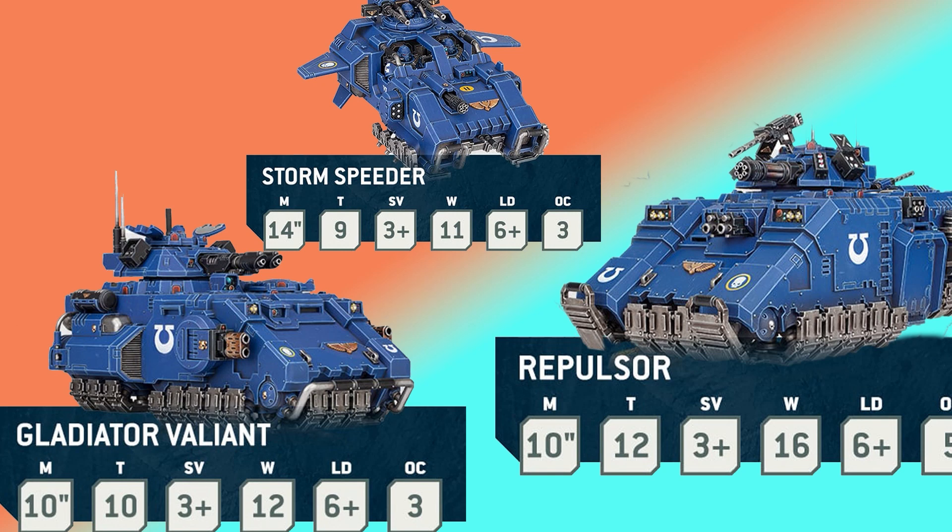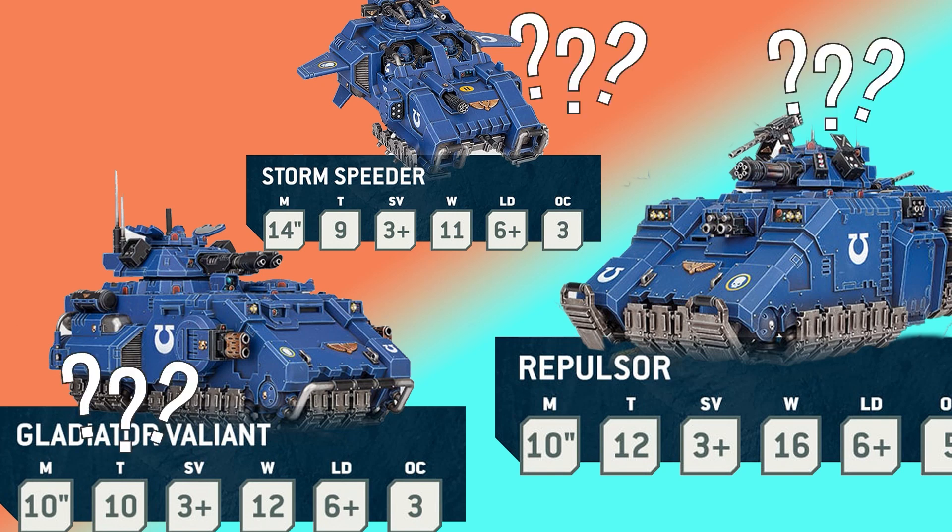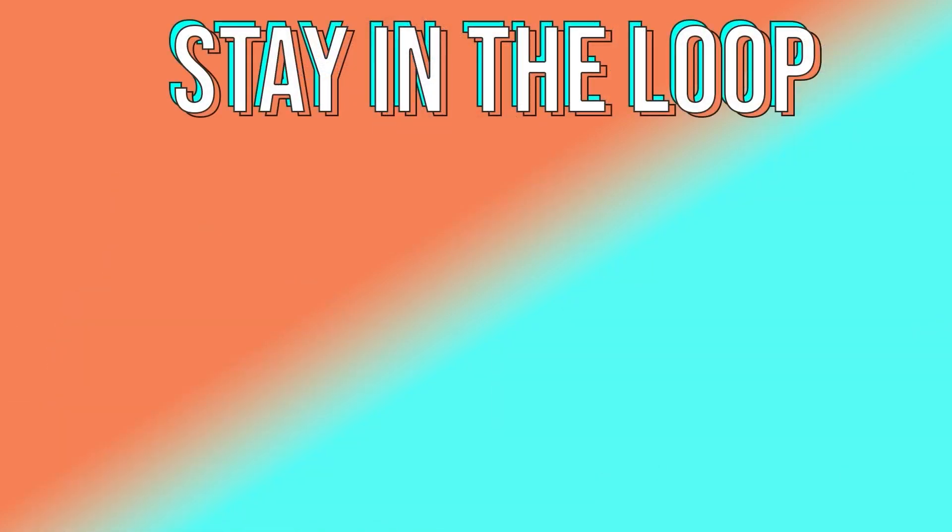Though we've gotten glimpses of the changes to durability with these vehicles — Terminators being T5 — what we'll look at next is the changes to weaponry and how they're going to handle weapon strength to deal with infantry or vehicles. If you're wondering how these vehicles are so high in toughness or what these weapons and keywords mean, check out the videos on screen to catch up on the latest 10th edition news. Drop a like and subscribe to stay up to date, let me know your thoughts in the comments, and I'll catch you in the next video.